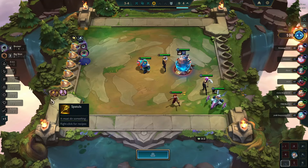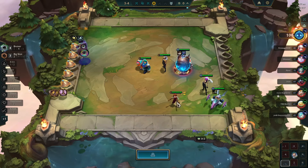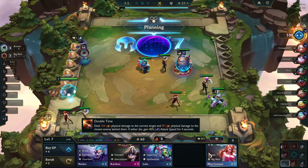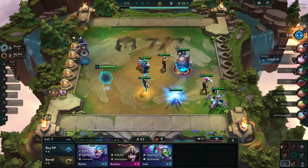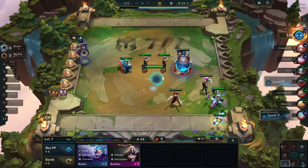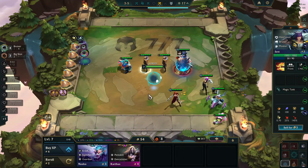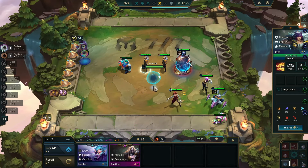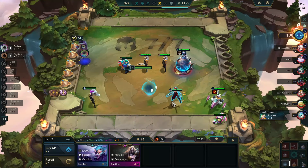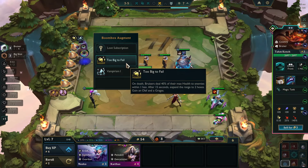Big Shot Bruiser, then just splash in Jazz - I think that's just our board. Oh, two-star Miss Fortune! Normally I would play Lulu here, but since we have Too Big to Fail I think it's actually better to make Red Buff. Also, another reason I took Vampirism is you get extra health which makes Too Big to Fail even better - try to take augments that stack up with each other.